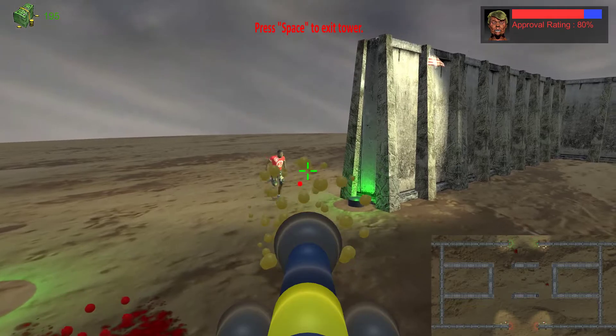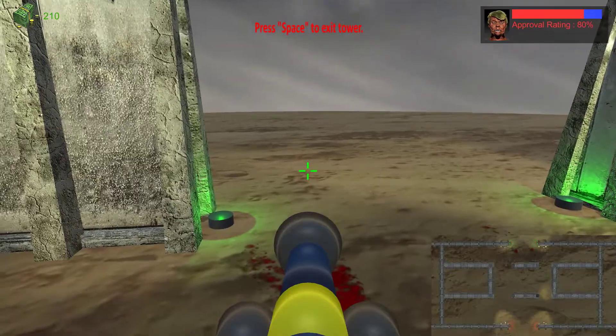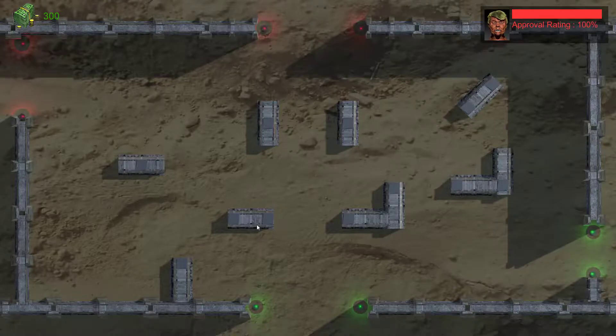Certain enemies are obviously faster and deal more damage. The annoying thing about this game is that enemies spawn wherever they want. They can spawn right here and then just run through and you lose points. And that's really stupid. That was the first round — it was just pathetically easy.